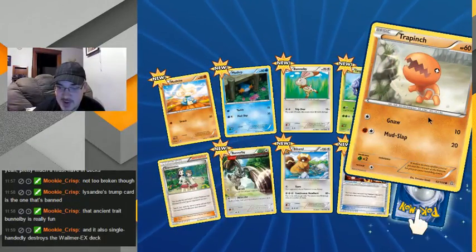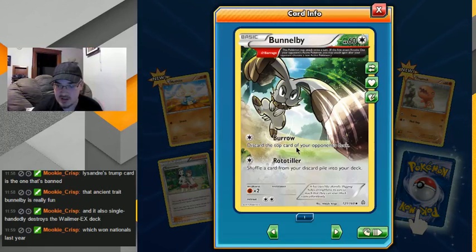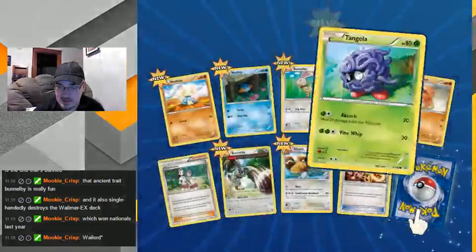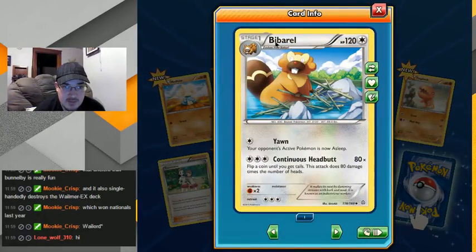I just love the fact that this little bunny rabbit can destroy a giant whale EX deck. This little guy — David vs. Goliath — he even has the stone! It's perfect. I like this art but I don't like the Bidoof guys.